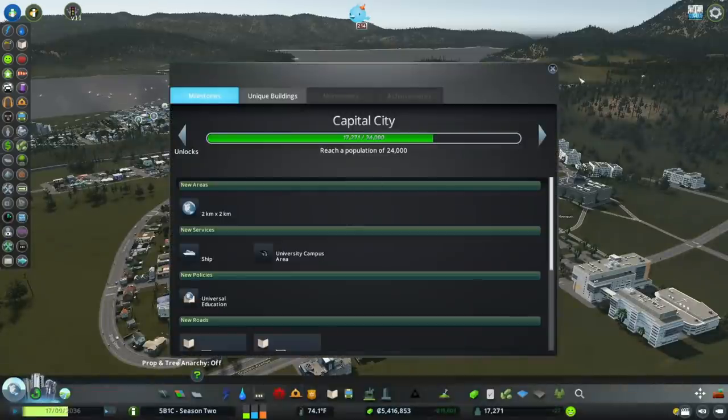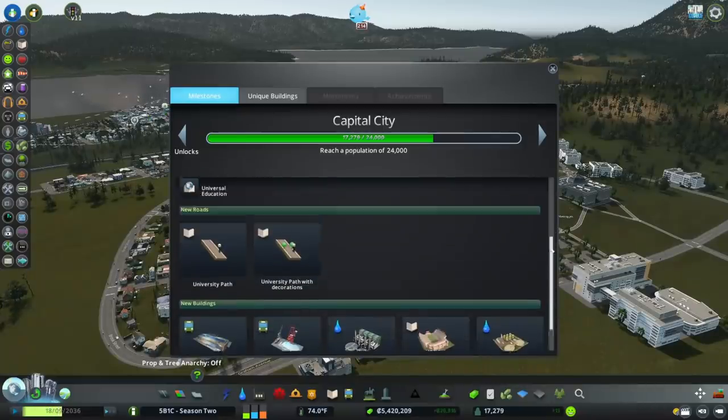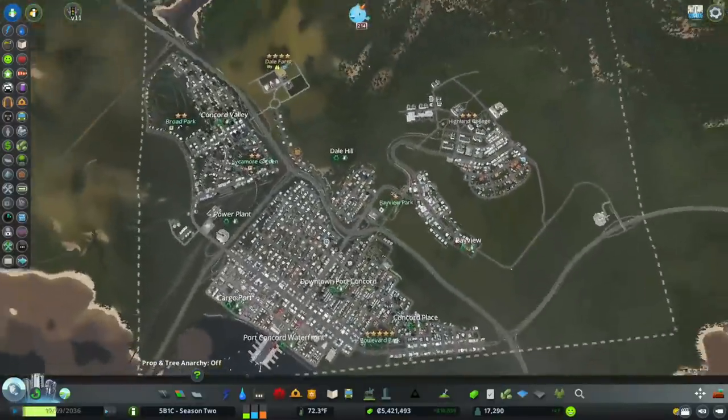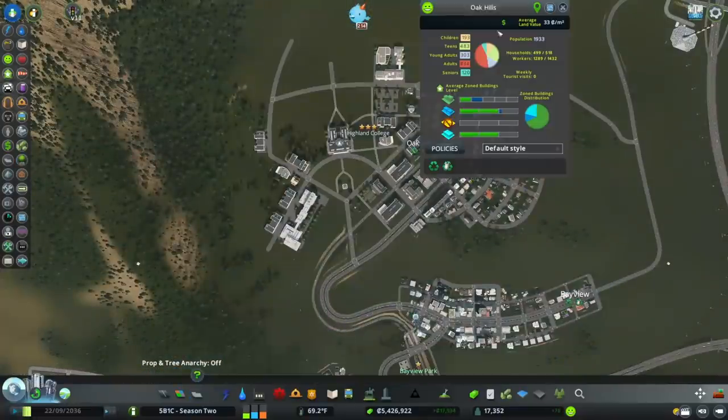We're about halfway between our last milestone and our next one, where we'll be able to get a university campus, eco water treatment plant, and lots of good stuff. Let me set up a district up here — we're just going to call this Highland.